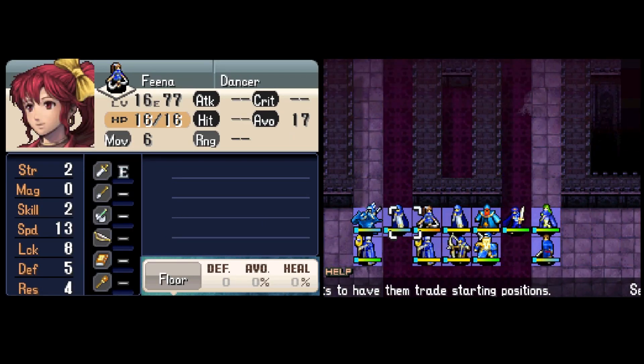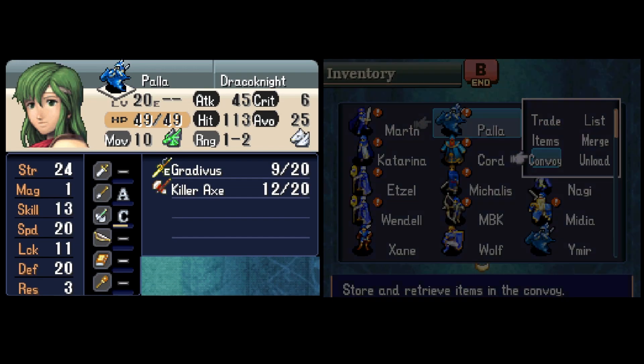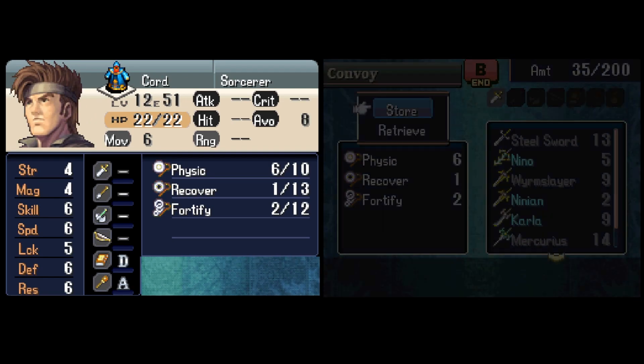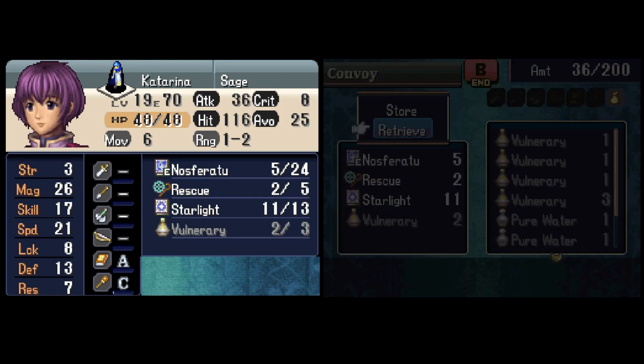I need a Longbow user, and Wolf is objectively the best choice, but I'm bringing the Avatar instead just because I can. I need to bring four B-ranked staff users, and I remind you that there are zero such units at base in this game.